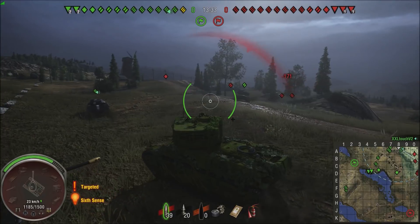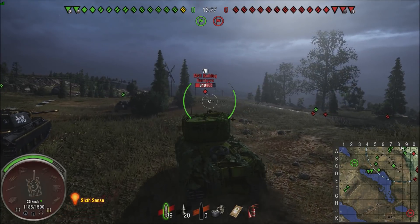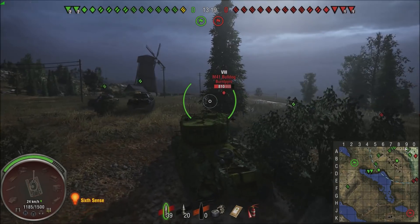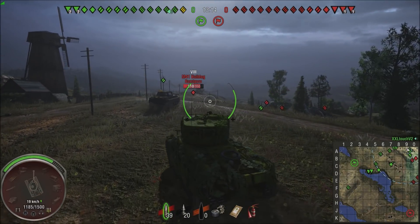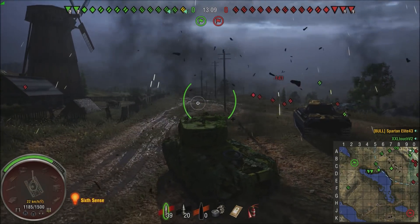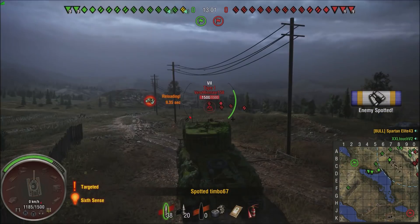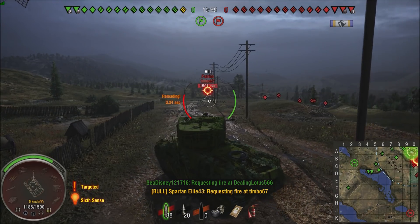The gun is a 105 millimeter gun. It's pretty solid — it'll do 320 alpha per shot. Armor penetration is 198 millimeters with the standard round, which is pretty good for a tier 8. 245 millimeters with the premium round if you want to shoot gold. Rate of fire is 5 rounds a minute — nothing crazy. Aim time is 2.29 seconds, not the slowest but not the greatest. Dispersion at 100 meters is .42, which is a little rough, but for a tier 8 with a 105 you can't really ask for too much.